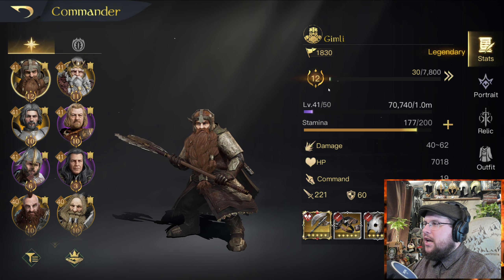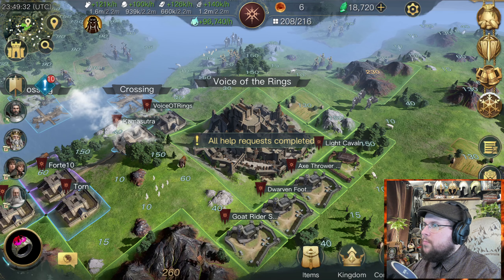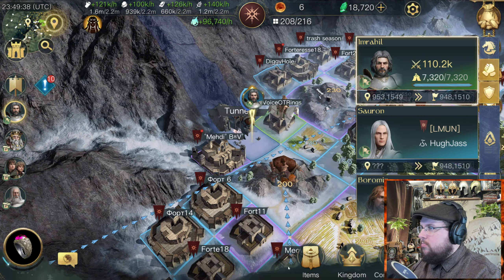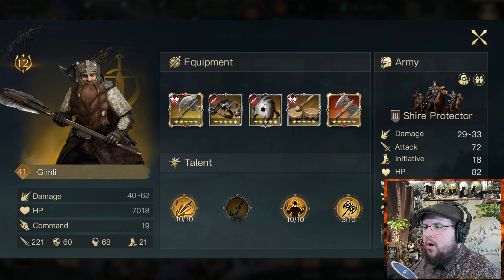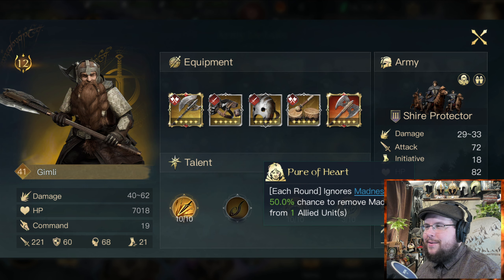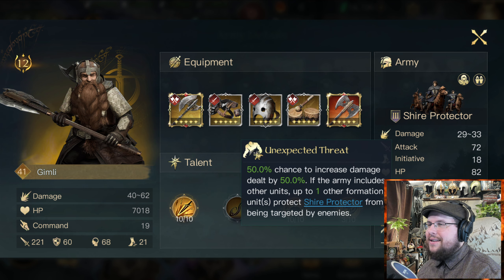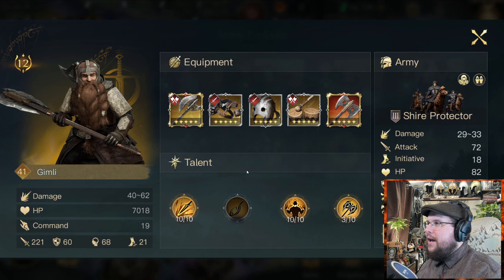Pretty much that's my setup for Gimli right now. I usually give Gimli Guardians, or another really good unit to give Gimli is the Shire Protectors. I've given him Shire Protectors right now. Shire Protectors have an ability called Unexpected Threat: 50% chance to increase the damage dealt by 50%, if the army includes other units targeting up to one Shire Protector. This 50% chance to increase damage by 50% affects the entire formation, including the commander. It's pretty obvious he does a lot more damage — definitely very strong.